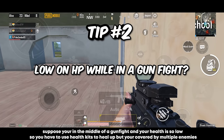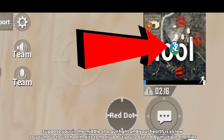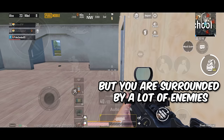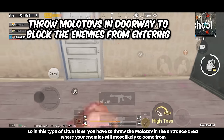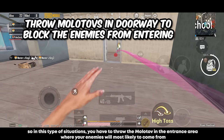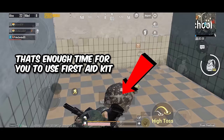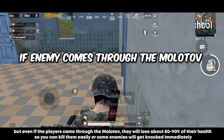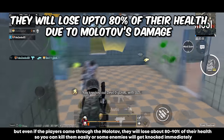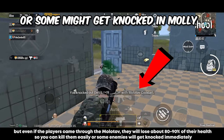Tip number two: suppose you're in the middle of a gunfight and your health is very low, so you have to use health kits to heal up, but you're surrounded by multiple enemies. In this type of situation, throw the molotov at the entrance area where your enemies will most likely come from. The molotov burns for about nine seconds — that's enough time to use first aids. Even if players came through the molotov, they will lose about 80 to 90 percent of their health, so you can kill them easily, or some enemies will get knocked immediately.